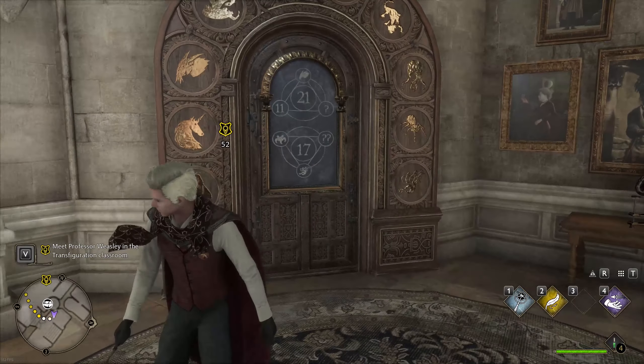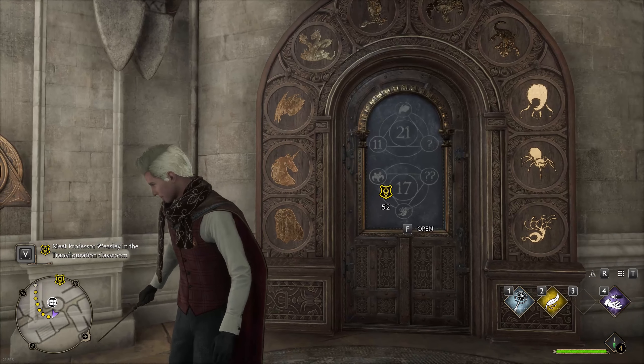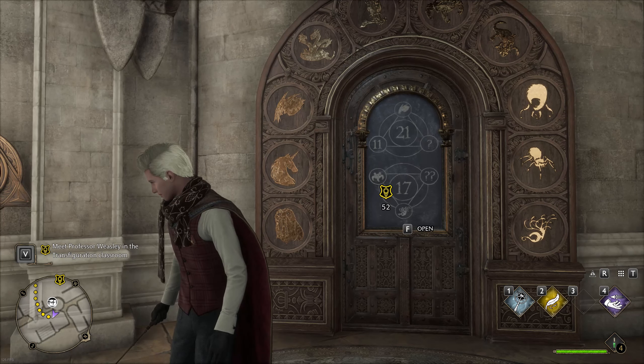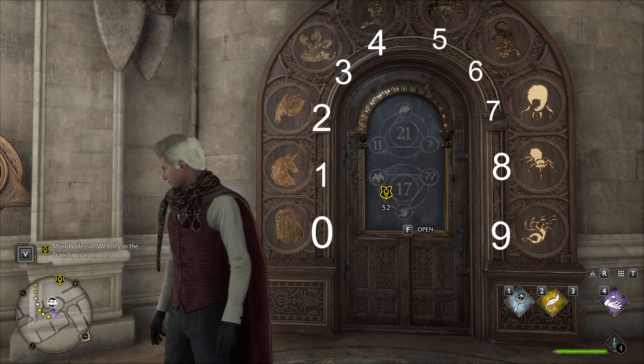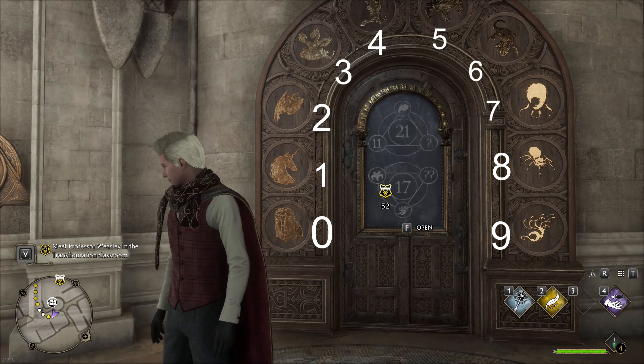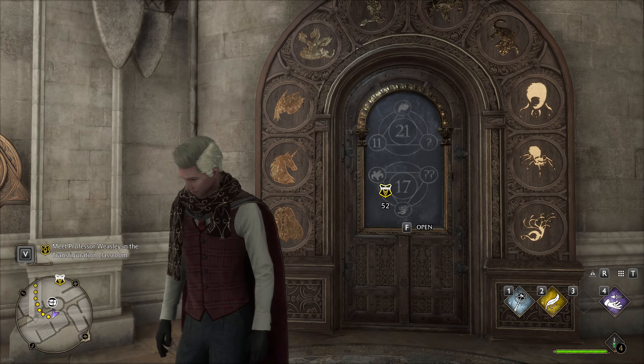Some of you might be confused, so I'm making this video to make it easier for you. There are nine animals on the door itself. It starts from zero: zero, one, two, three. Three is hydra, one is unicorn, eight is a spider — you can figure out the rest by yourself.